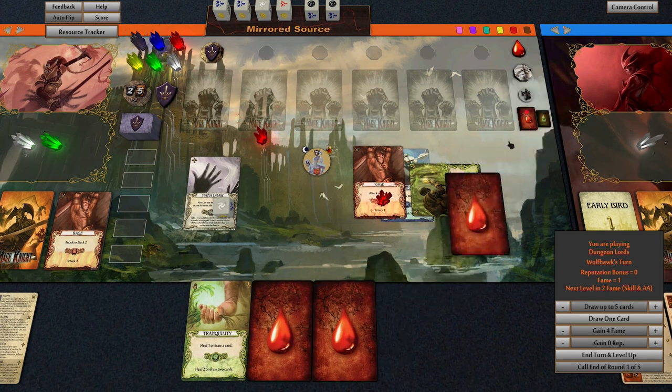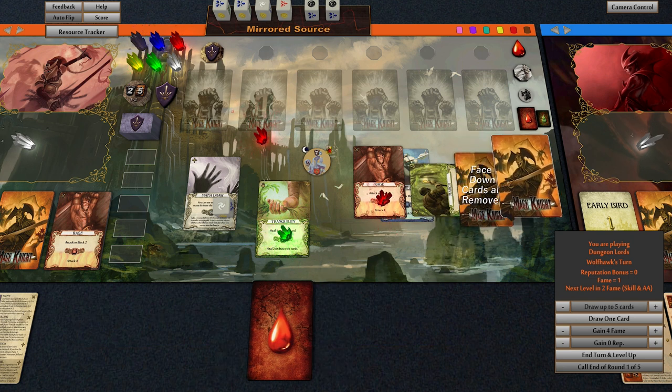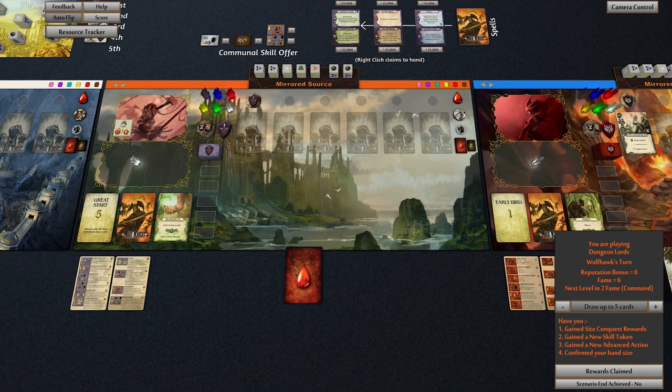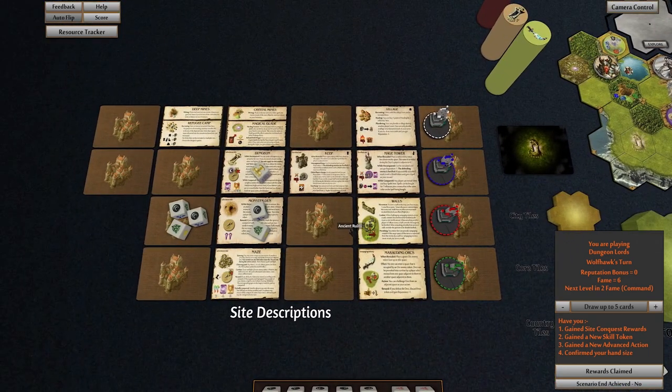One, two, three, and then we heal for two. There we go — that is dead. End turn! Boom boom boom boom — everything's happening, look at all that stuff going on. First we get the conquest reward. I'll make that seven I think we're up to — boom, we get to roll the artifact die.